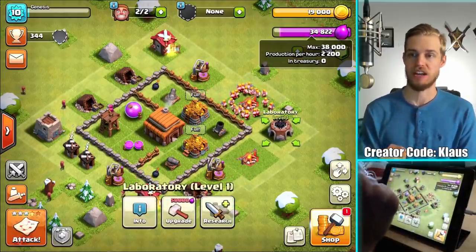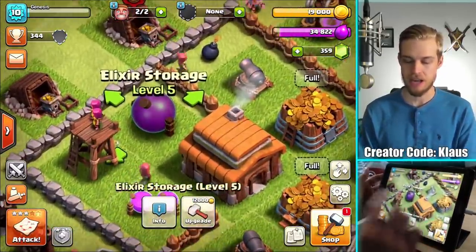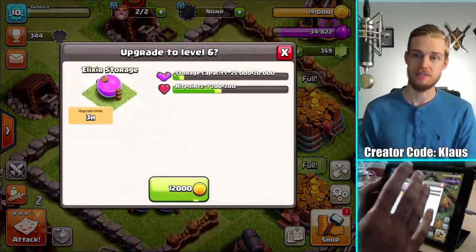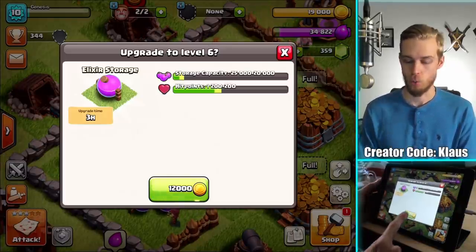We are so close now. I'm gonna just continue to focus on this — we're so close to being able to upgrade something in the lab. But the main focus needs to be upgrading this elixir storage. It's a three-hour upgrade, no problem — 12,000 gold, I've got plenty of gold. So I'm gonna go ahead and do this. This will allow me to start working on lab upgrades. Let's do this — three, two, one, BAM!